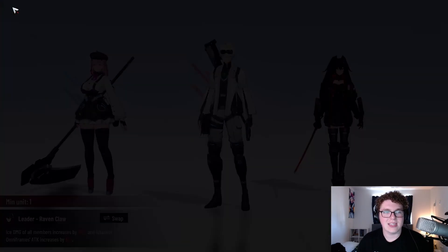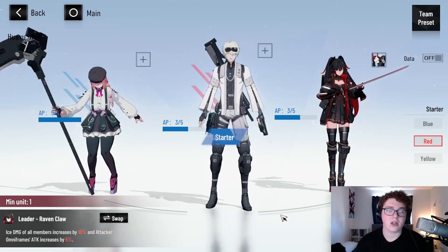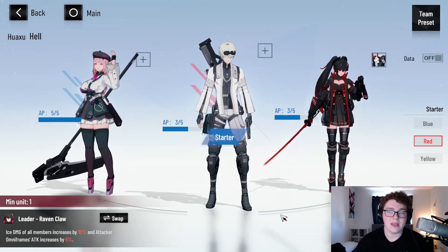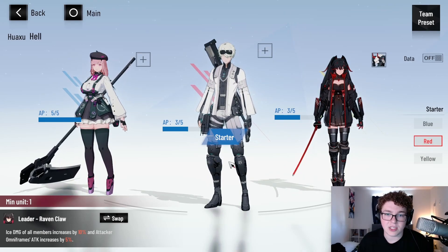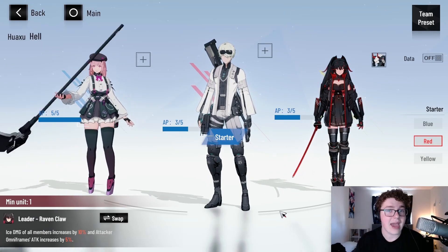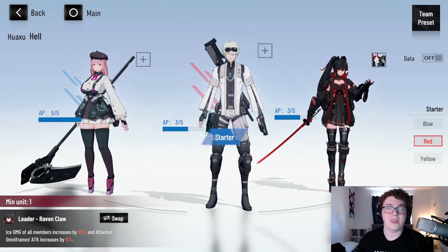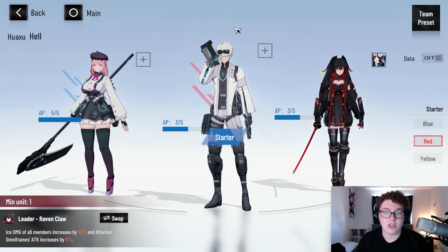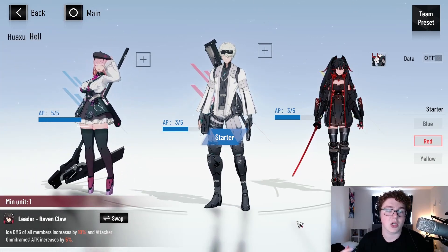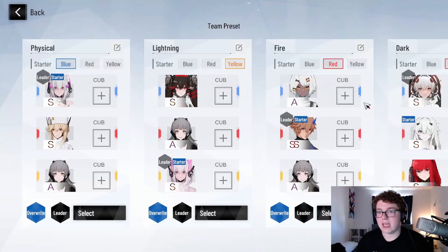The next thing that matters is positioning on the team. Depending on the position, that is what orb needs to be three-pinged for their QTEs to be able to activate. For example, I used to have my Plume in the red position. I found out that's very bad because Plume really likes spamming her red pings. Therefore, having my support on red is very important because now I'm getting damage boosts and heals more often.